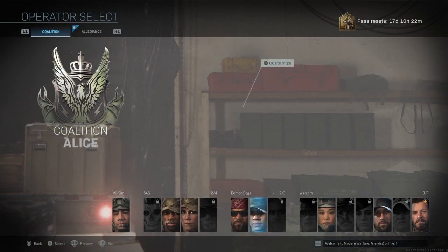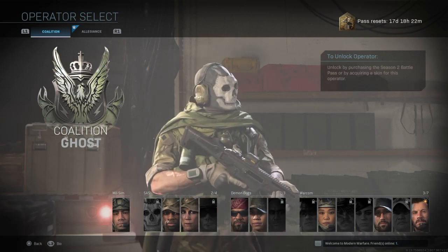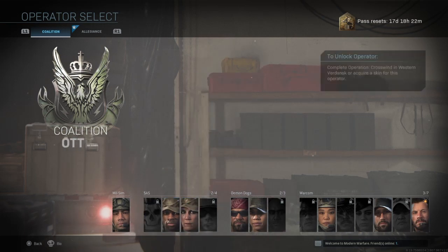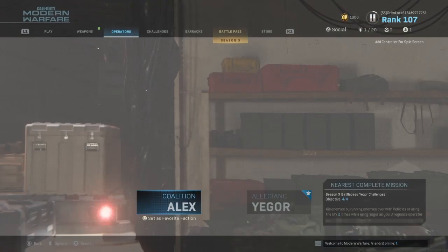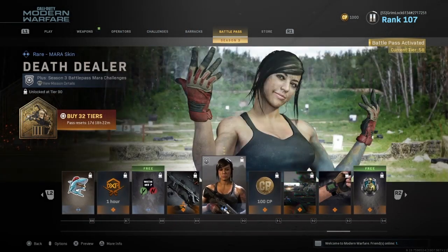It was something I was really confused about, because I can't unlock these characters yet — unless I do some of their missions. Ghost, for example, is season 2. And Mario is a good example right now, because she's very popular and her skin's available at the battle pass — not even at the store.